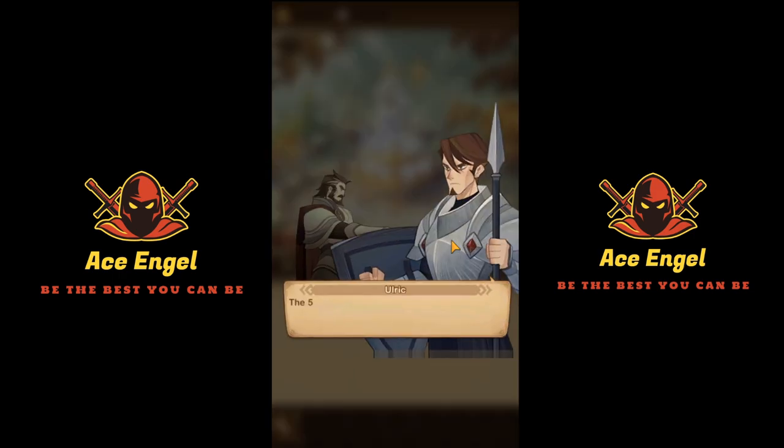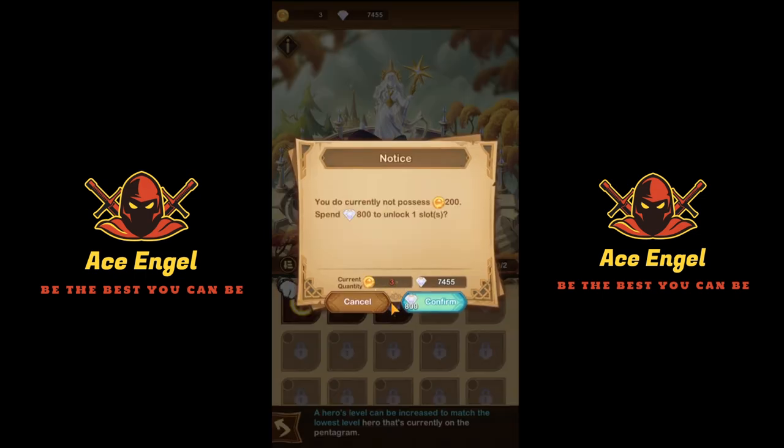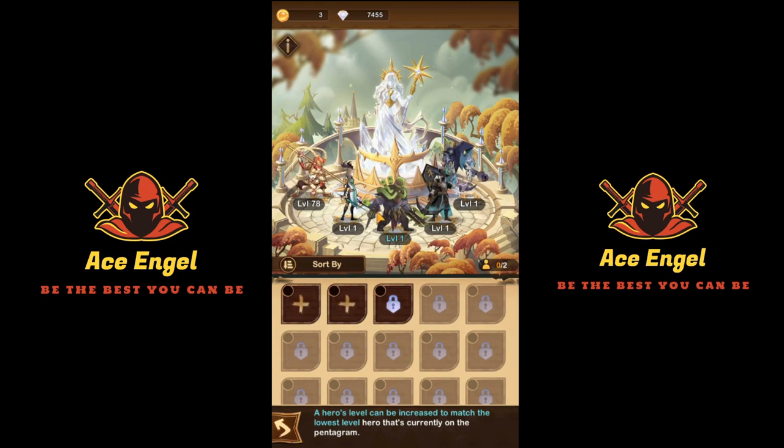Once your lead hero reaches level 80, it will require the other heroes to be a certain level before it can be upgraded further — a total of five heroes. In Ranhorn is the Resonating Crystal, which unlocks around chapter five. The five highest level heroes are automatically placed on the crystal pentagram, and heroes from the slots below have their levels raised to match the lowest hero on the pentagram. Initially you only have two slots but you'll get more resources from AFK rewards to open more. You never want to level more than five heroes at a time.